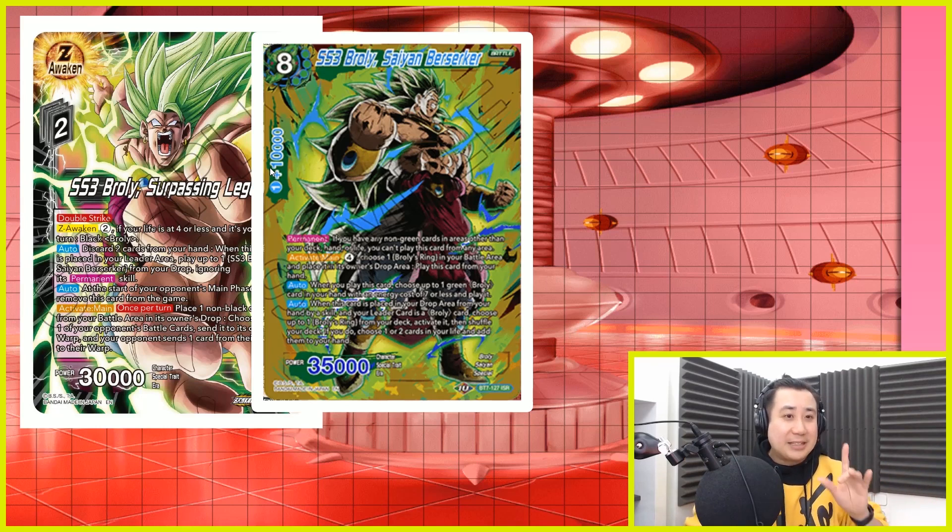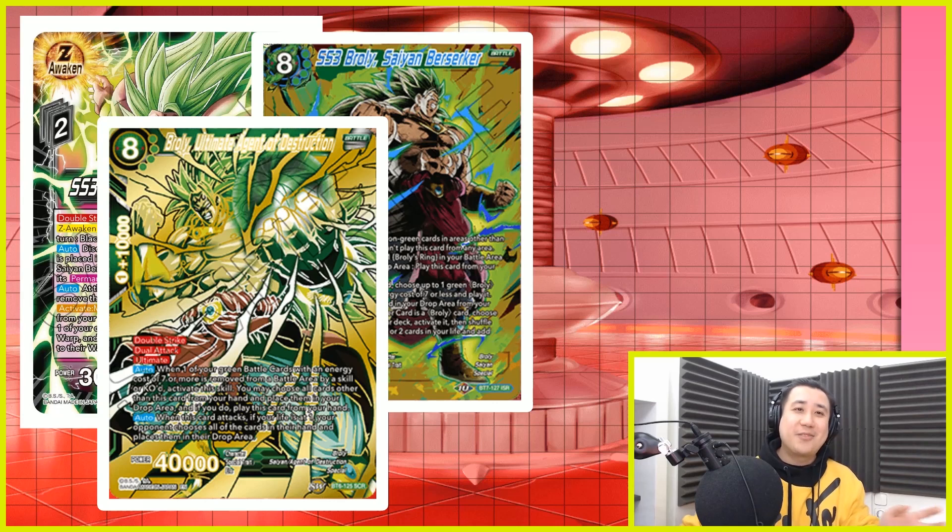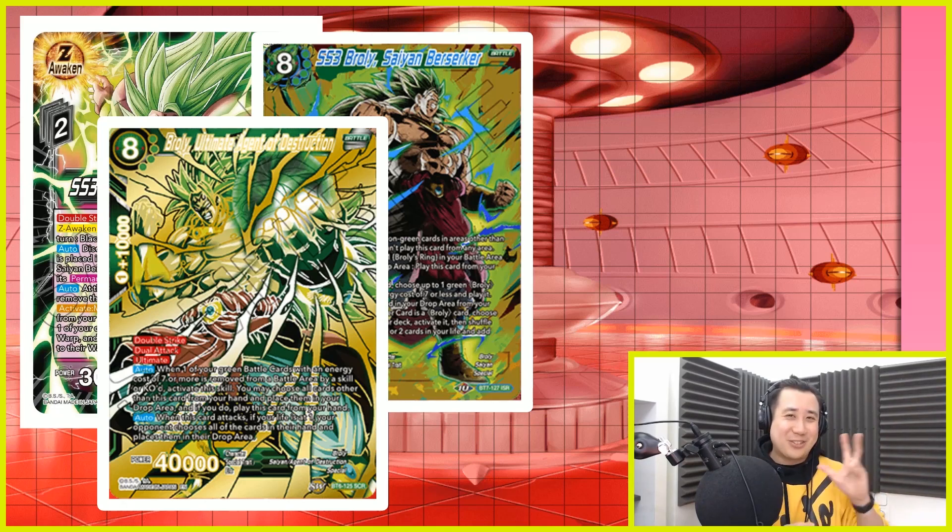Now let's look at the activate main of the Zenkai leader. The Zenkai leader can choose one of your non-black battle cards, KO it and put it into the drop. So you can choose SS3 Broly Saiyan Berserker, put it into the drop, then summon your SCR. Right now, the Agent of Destruction — because of the reprint from the Anniversary box — is really cheap, going at 30k including the original one. I actually have 3 right now, which is awesome. I really love that card a lot.